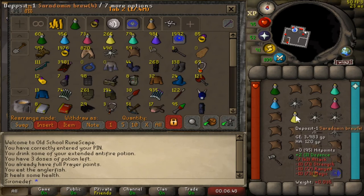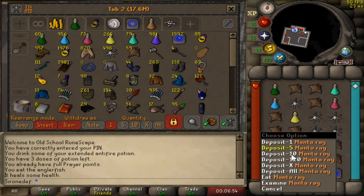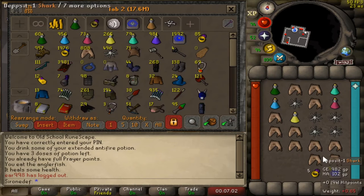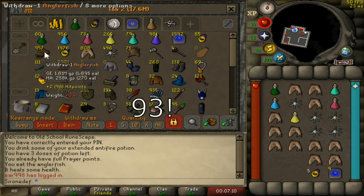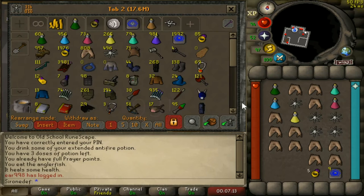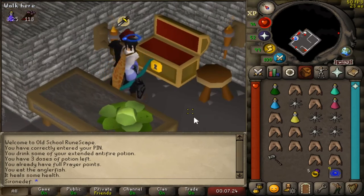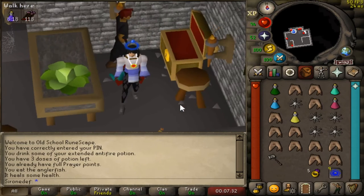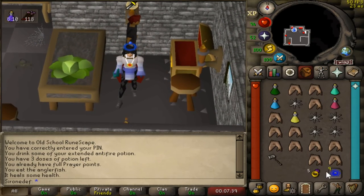You have your Saradomin brew, super restore, tab, and ring of wealth. For your main food source, for beginners it's gonna be sharks — they heal for 22, pretty decent and cheap. If you're over 90 HP, you can buy anglers and they will heal for more. The last thing you want is your spec weapon. If you're using a gmaul, bring your gmaul — since you're a beginner you only have a gmaul and you're gonna use this to KO people. Just bring your gmaul and keep your inventory organized.